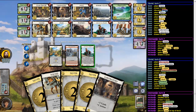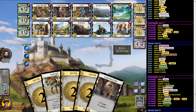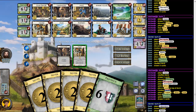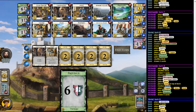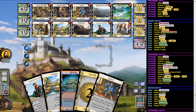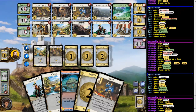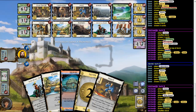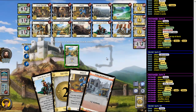And he probably gets the Province this turn too. Yes, I expected so. So he's still up 8 to 6 points. Gain a Silver and get a Province. And another Province for him. So Oasis, discard this.